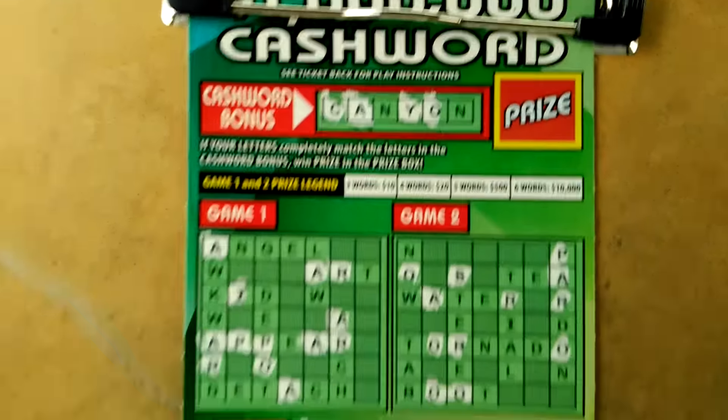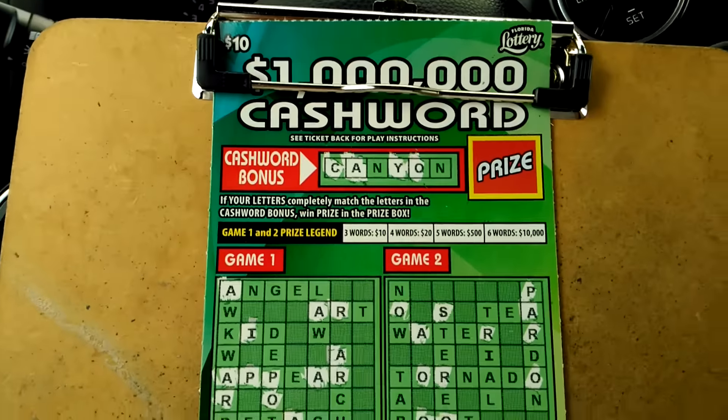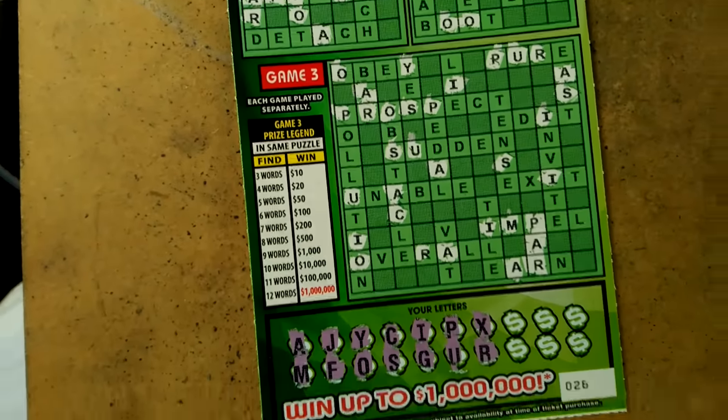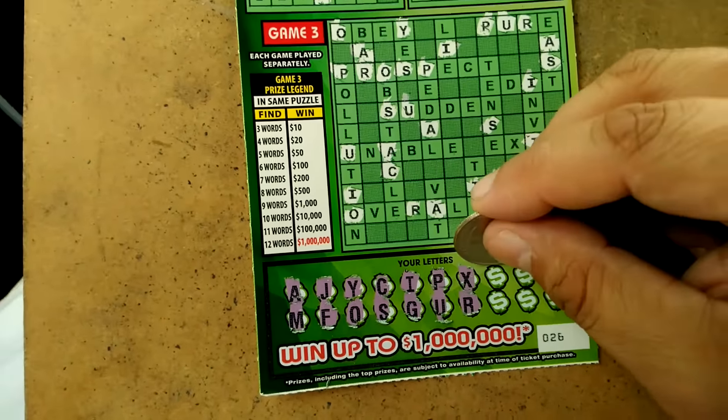What's up everybody! At $10, $1 million cash word. We're looking for that N — we have every letter. This has been in the teaser lately, we're getting the bonuses. Ticket number 26. We have only the word part. Puzzle number 3.